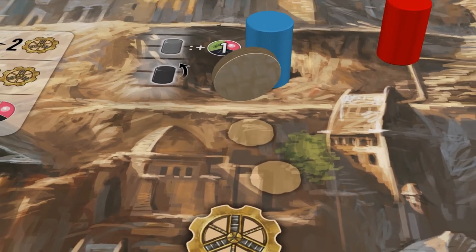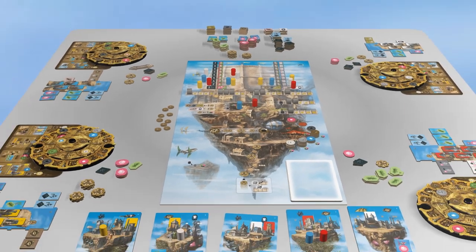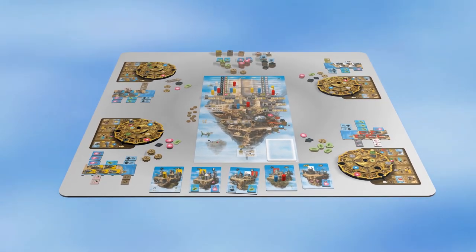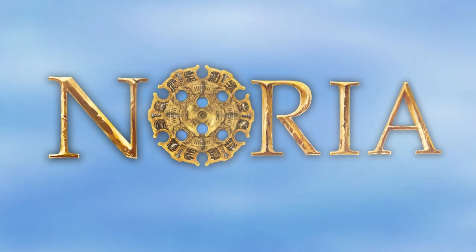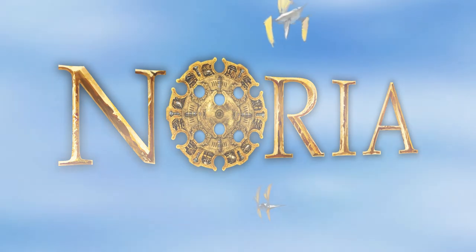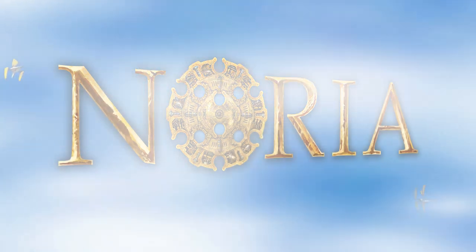As soon as the last round marker is taken off of the round track, each player has one last turn. After that, the game ends and you'll calculate your victory points. That was the introduction video for Noria. All of the action possibilities and the four phases of a round will be explained in another video. For now, we wish you have a lot of fun in the world of Noria.